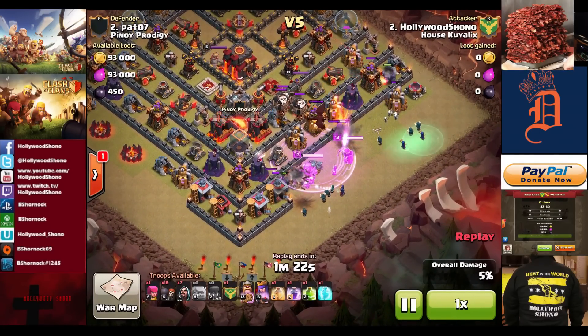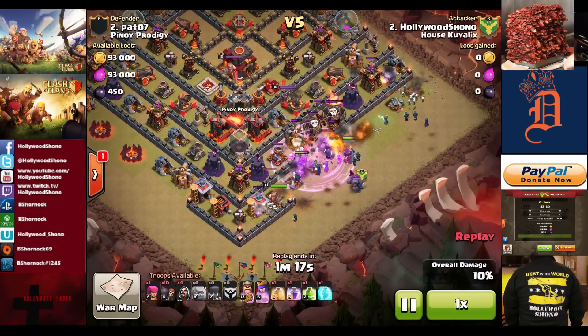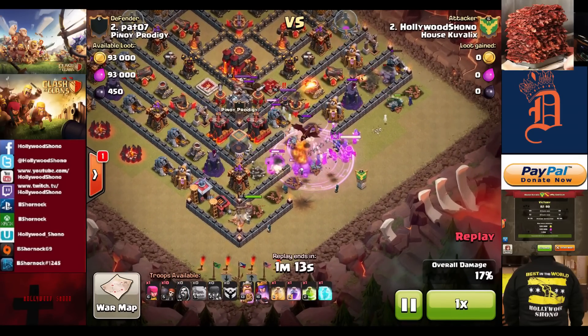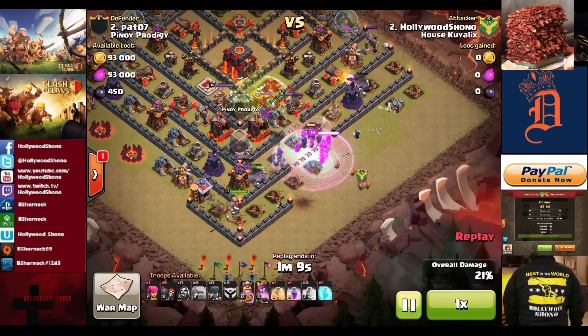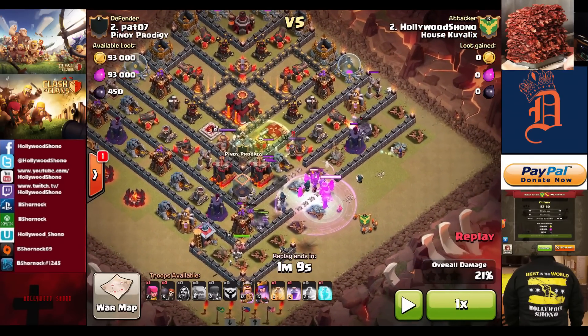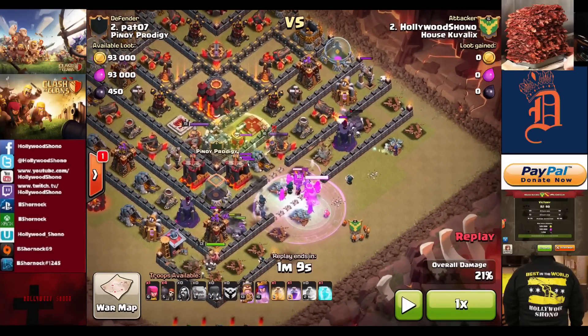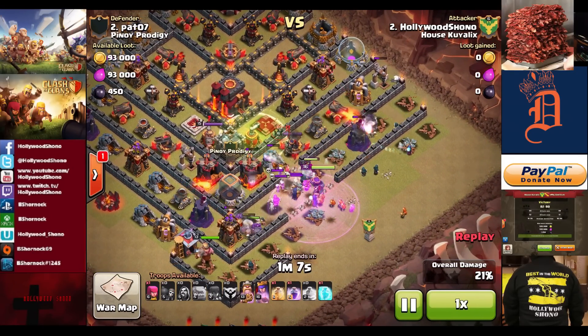As you see here, Wraith fell down to deal with the dragon. A couple wizards in play, we got four witches out. The dragon tries to go after a golem and gets quickly taken out. Right here we're at 21%. We have one freeze available for this inferno here, and we have a heal spell available, which is very important for getting into the core. We still have four wall breakers.